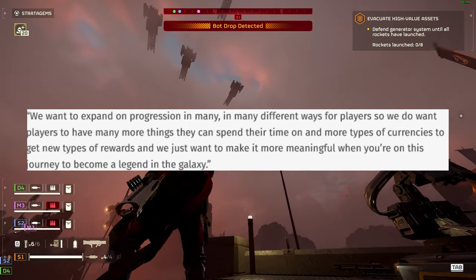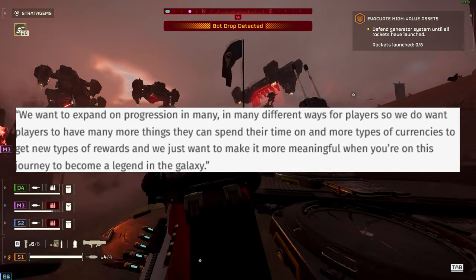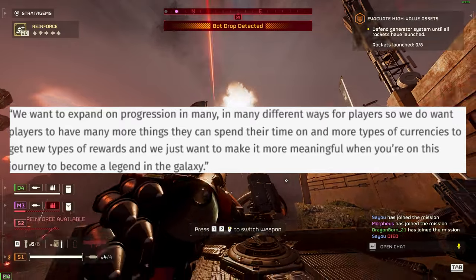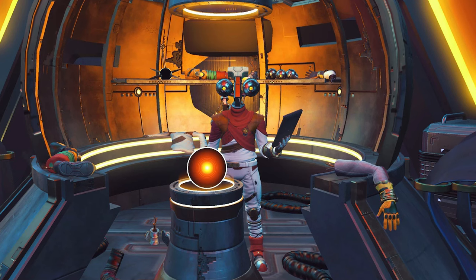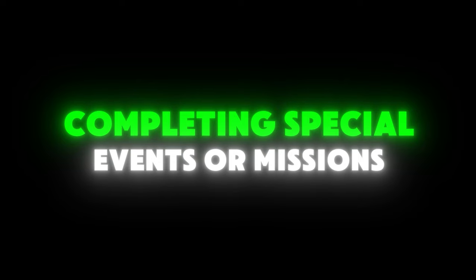The value of items is controlled by an index system. There was a post from the developers a couple of days ago going into something similar — basically giving us more currencies and wanting us to have more things to do regarding progression. I believe this currency the developers are referring to and this leak will be used to purchase items from the Hellbot, something similar to how No Man's Sky operates with a vendor for special items. You could potentially see a new currency enter the game — maybe completing special events or missions would give you a different currency to use for particular items like weapon skins or armor sets.